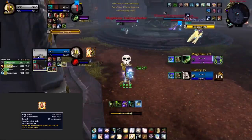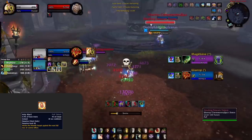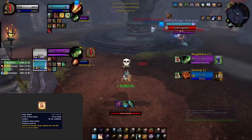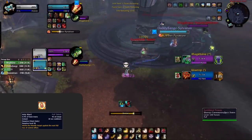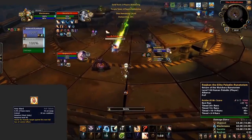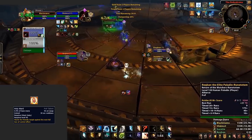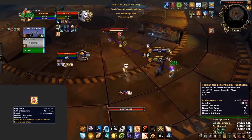Holy Ward is another PvP talent which, when applied to a target, makes them immune to the next form of crowd control. This can be used on either the Priest himself or his teammates, and has a 30-second cooldown with a 30-second uptime. Sounds OP, right? Well, yeah, it kind of is. However, the biggest drawback and best way to play around this ability is to purge it, as it's actually a magic buff. But what if you don't have a purge? Well, then it gets a little more tricky. The best way to deal with it is to either test the Priest's ability to instantly reapply it the second it comes off cooldown, or more likely, use your worst CC to remove it.